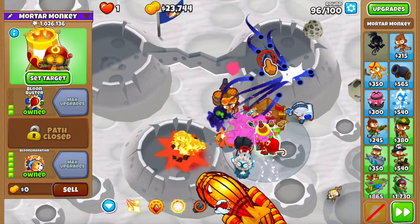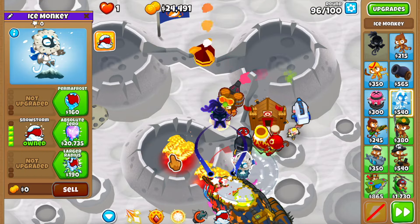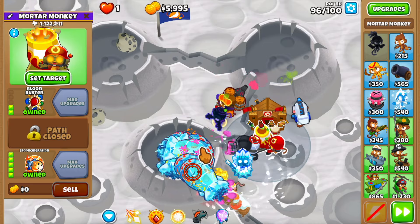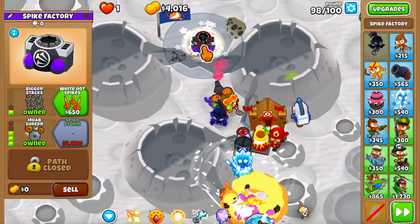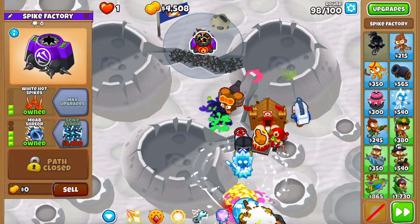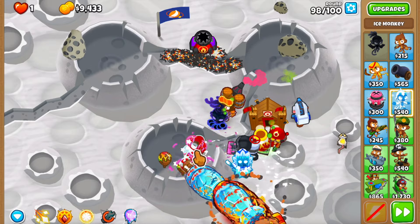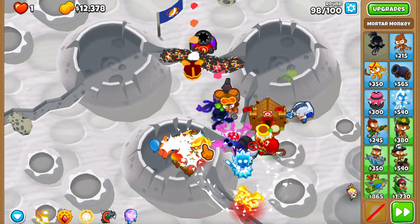I also wanted to try the blue incineration - it's a tower I haven't used in a while and this is probably a perfect map for it. Let me get the absolute zero. My question is: does this aura slow down ceramics and the small leftovers in the middle portion? That's the issue - the super glue can't hold all of them. This is around round 98, so let me start getting ready for the BAD on round 100. I'm not sure if the blue incineration is going to be enough DPS for the BAD.